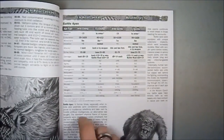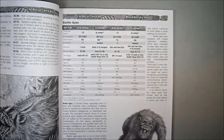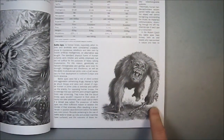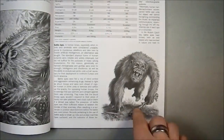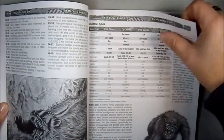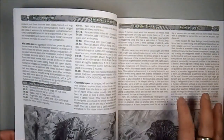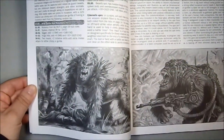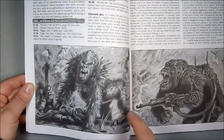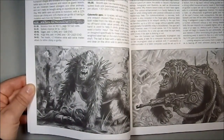Again there are nice stat blocks. We have a wild chimp, a cybernetic chimp, a wild gorilla, and a cybernetic gorilla. Here we have a nice illustration of a chimp in quadruped movement holding a branch — something chimps do in the real world. They talk about the different kinds of mutations and what cybernetics these things have if they are being produced by enclaves with that ability. There's another nice illustration of a mutant gorilla in a quadruped stance.